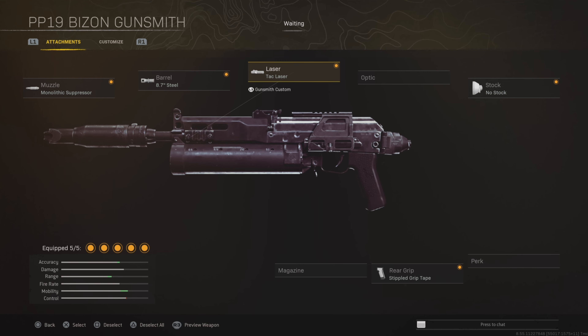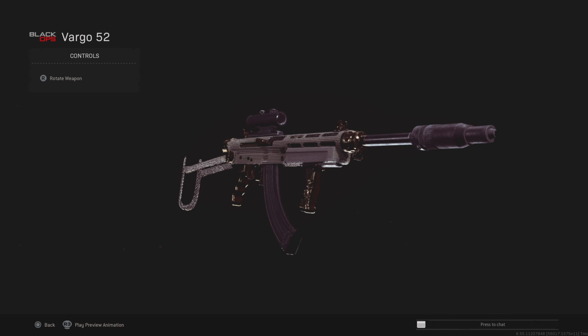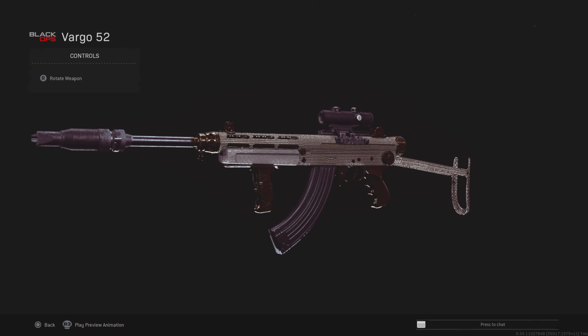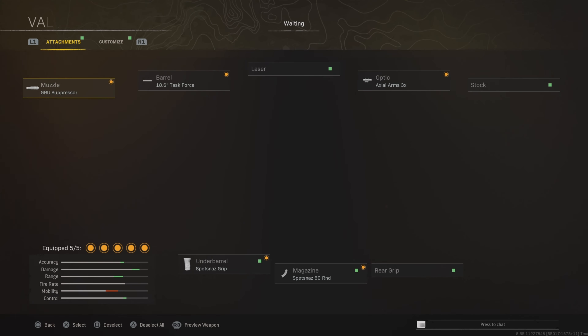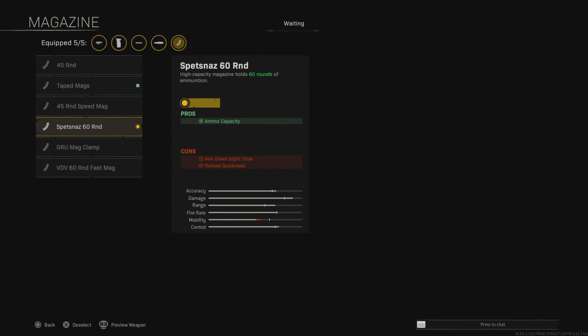Next up we have the PP Bison. You're probably thinking 'what?' but this thing actually got a buff in the most recent update — it was kind of a silent little buff, not many people know about it, but it's actually a really good weapon now. You want to use the Monolithic Suppressor for the damage range and sound suppression, Steel Barrel for the damage range, bullet velocity, and recoil control, Tack Laser for the mobility and ADS time, No Stock for the mobility and movement speed, and the Rear Grip which also increases mobility.